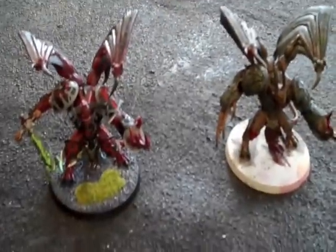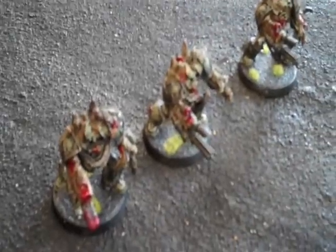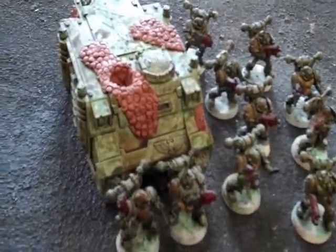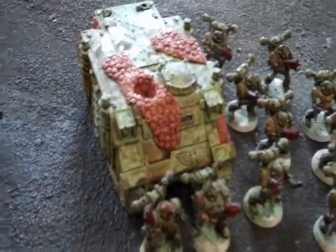One hammerhead with a railgun, one with an ion cannon. On the other side: two Daemon Princes each with wings and no marks, three obliterators — one heavy support choice each — and three units of plague marines with two melta guns, with the rhinos having an extra combi-bolter on them. That's pretty much it — 1500 points.